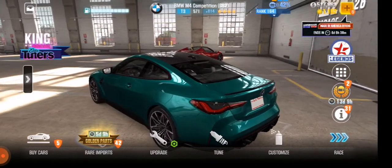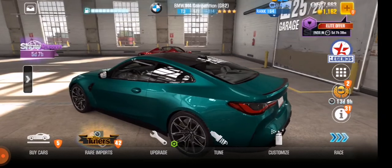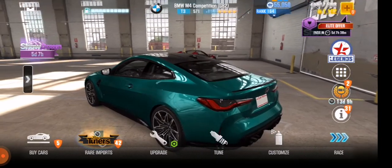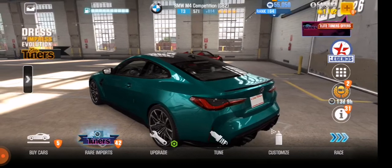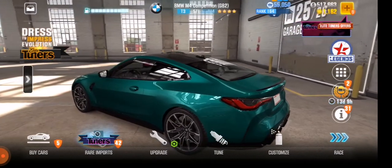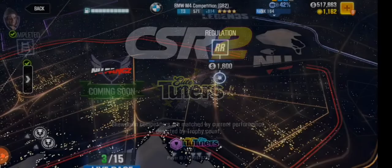This is not a hack or a mod — it's only a glitch. This is a glitch, and it's a new one that I've tried many times in CSR2. Let's start. The first thing you have to do is go to the weekly light cup.